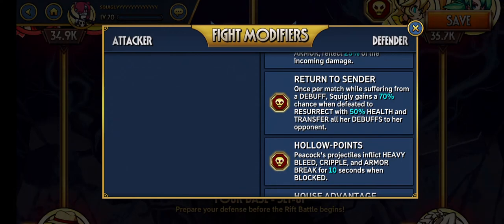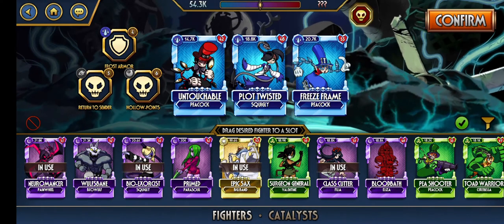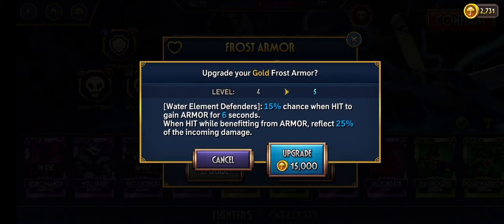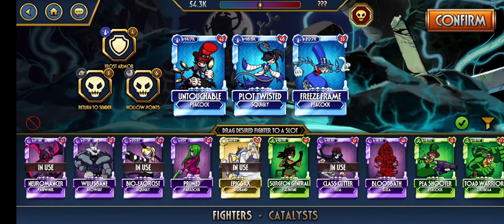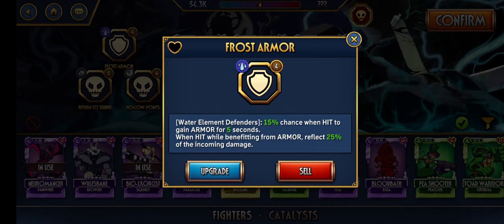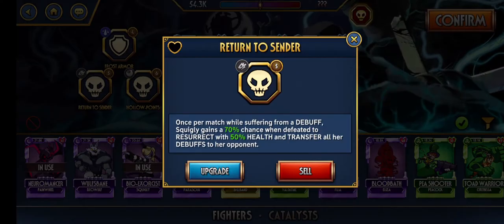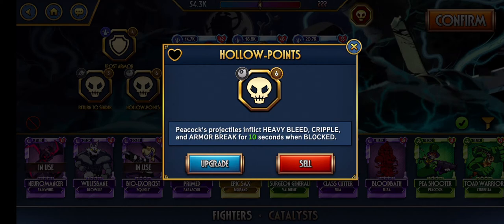These should all be gold. Levelling up Frost Armor increases the seconds for armor. Different catalysts do different things — Frost Armor is Water Element specific so it works on only Water fighters. Return to Sender is Squiggly-specific so it only works on Squiggly. Hollow Points is a good catalyst but probably not what I'd want as my ideal catalyst here. Ideally I'd want something like Special Exception or Curse of Knowledge, but I don't have access to that luxury yet.